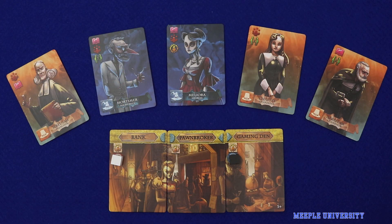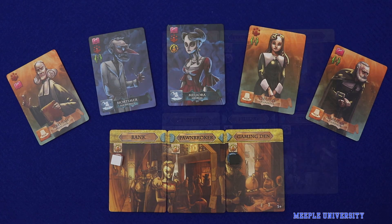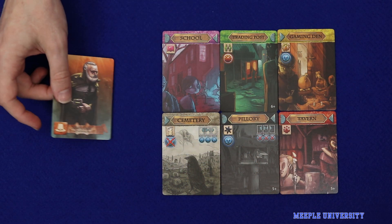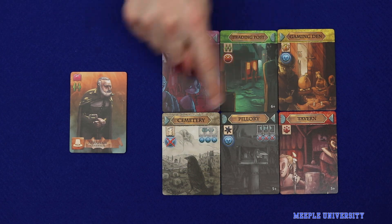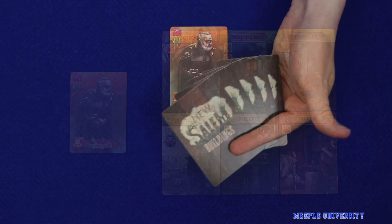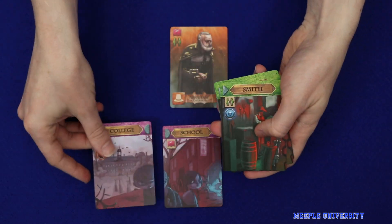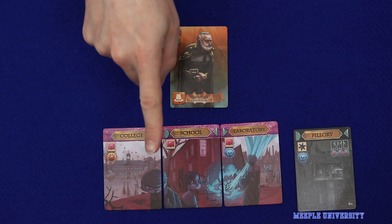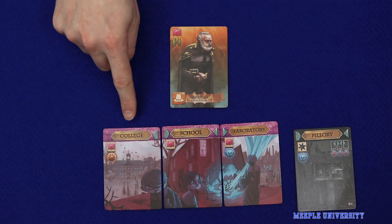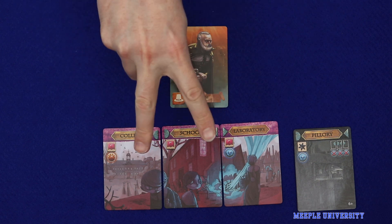New Salem mixes two familiar mechanics into a single game. On one hand, players are competing in a very simple card drafting and set collecting game. To begin the game, each player receives a character card showing icons representing two or three of the game's six building types. In each round, there will be a simultaneous card draft in which players will select between two and four cards each. Players will be trying to gain cards matching their character worth one point each, or to complete sets of three matching coloured buildings, whether they match the character or not, and each set is worth two points.